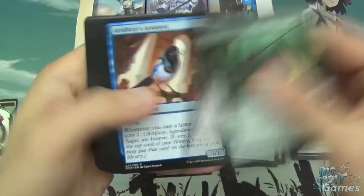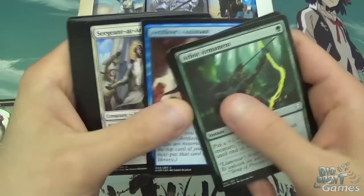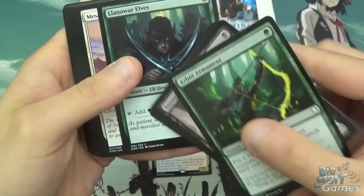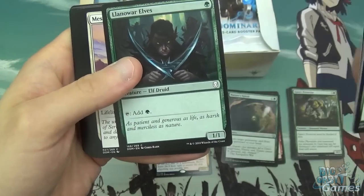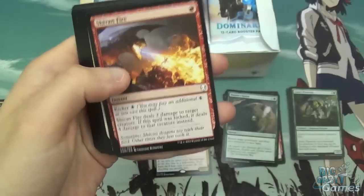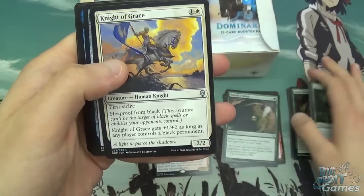So Arbor Armament, Stronghold Confessor, Artificer's Assistant, Sergeant at Arms, Fervent Strike. Llanowar Elves is back — yay. Interestingly, it just says tap and add green instead of 'add green to your mana pool.' Mesa Unicorn, Shortsword, Shivan Fire, and onto Uncommons.